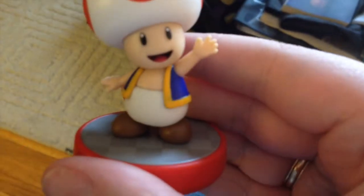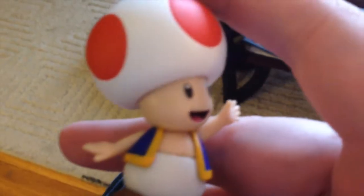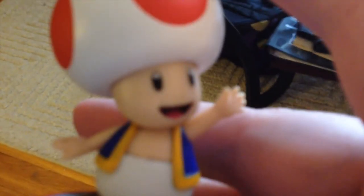Toad is officially designed for Mario Party 10, but you can also use him in Captain Toad's Treasure Tracker. My cat Tingo says hello! Let's get Toad out. He's the best — yes you are, Toad, you are officially the best.